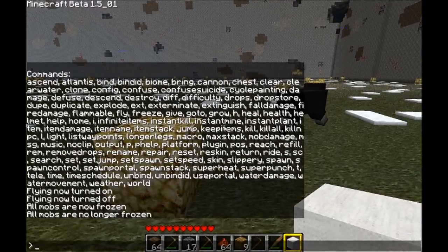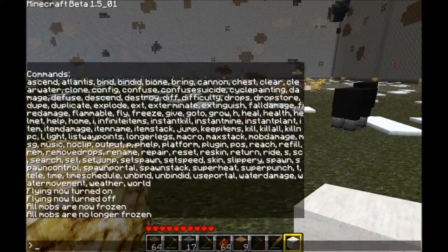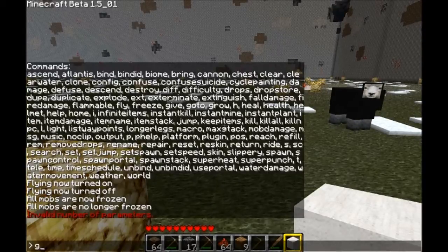'Give' just gives you a certain item, like 'give 46' — and that's TNT. 'Go to' is to go to a certain location — a waypoint.